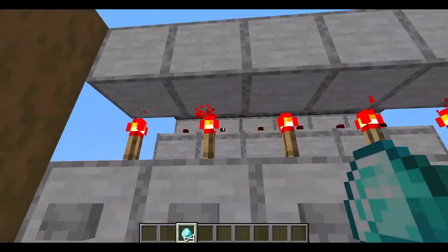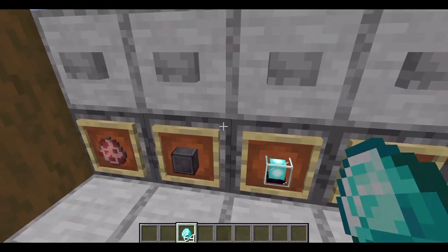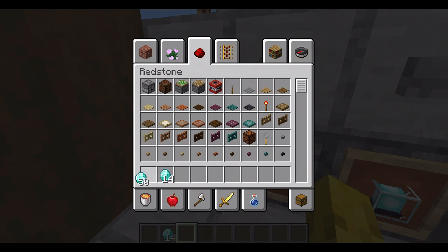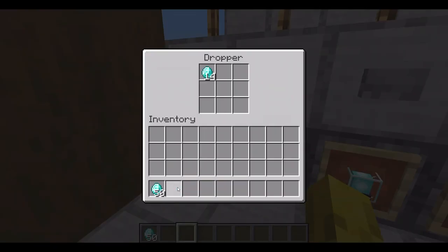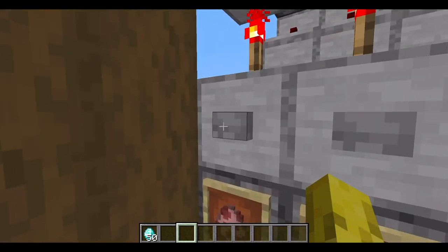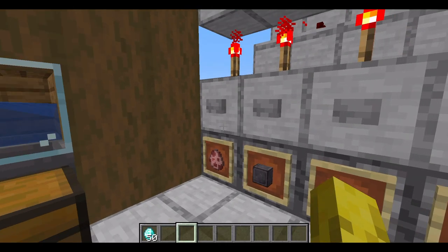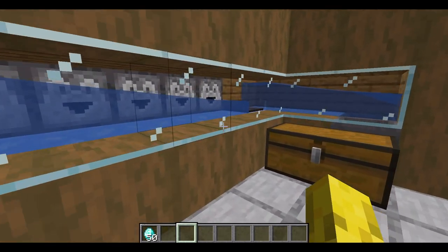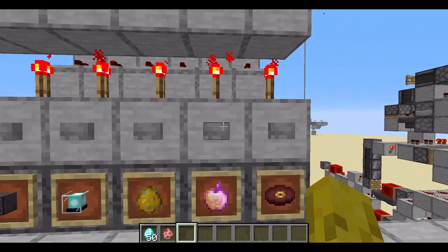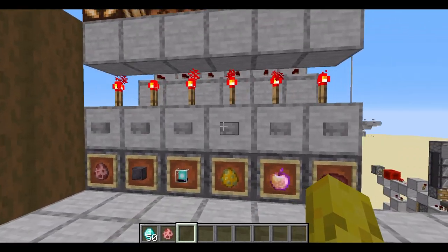So the first bit is this top section here. I'll do an example: say I want to buy a pig egg. I get 14 diamonds and place them into this dropper — as you can see, they're not exiting yet. When I press this button to buy the pig egg, the diamonds start exiting and the payment is processed by the machine, and I get my pig egg. It's quite quick, though more expensive items take a little longer.